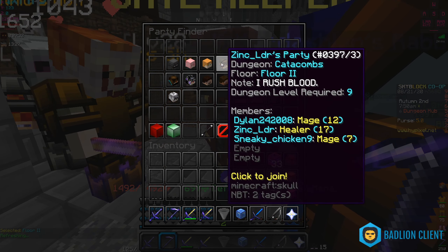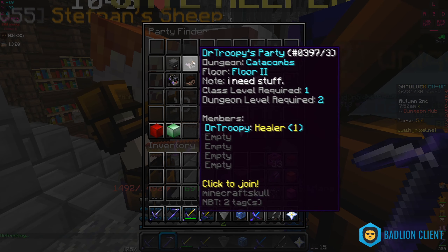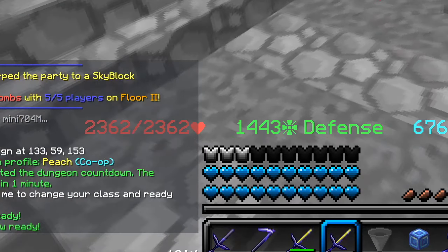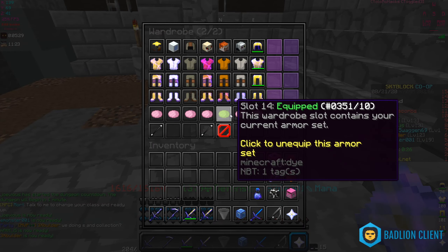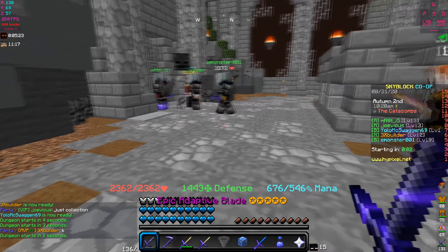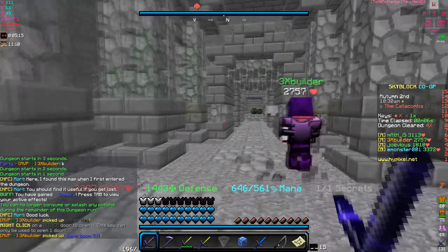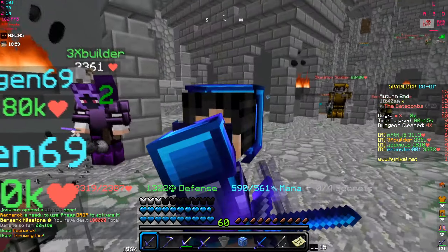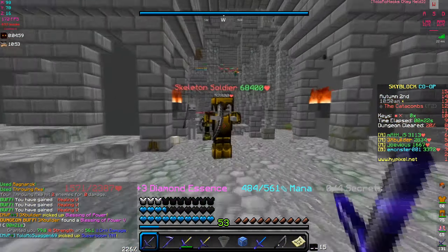I want to get certain loot — specifically a legendary for Scarf's Thesis so I can upgrade it into a grimoire. We're getting 2.3k defense and up to 1400 health, which is not bad. The other set gets more speed but the health is trash. I'll be using just the adaptive blade and the hyper cleaver, plus the frozen scythe. This dungeon doesn't have the shadow assassin so the frozen scythe won't come in as handy.